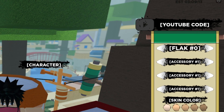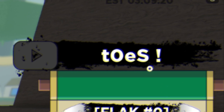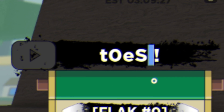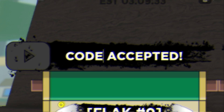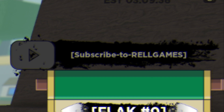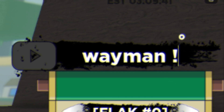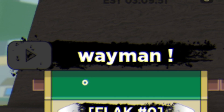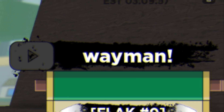The first code is TOES! — make sure to type that code in exactly as you see it here, without a space between the S and exclamation mark, so just type S and then the exclamation mark right after. Code accepted. Next we've got the code Wayman! — redeem this code with an exclamation mark at the end. Pretty much all of these codes have exclamation marks at the end. That one may be expired — just try it yourself, it might not be.